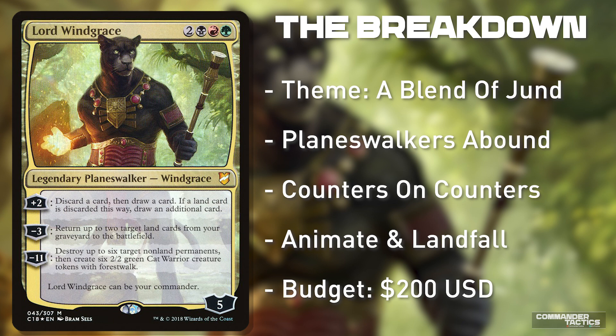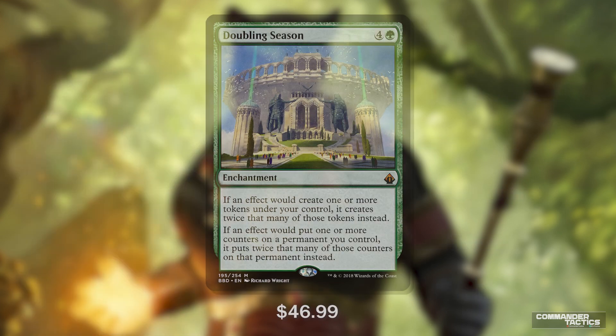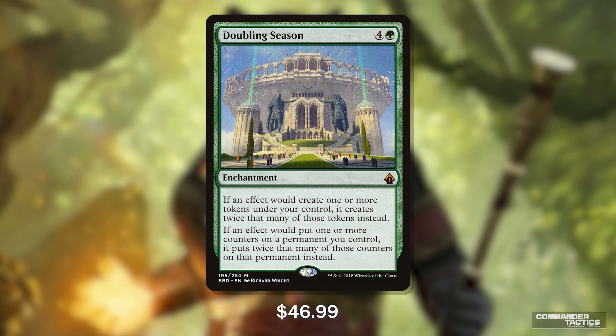Before we dive in, I want to talk about one specific card: the enchantment Doubling Season. Doubling Season is the absolute MVP and star of this deck, enabling all sorts of insanely powerful shenanigans by doubling tokens and counters as they enter the battlefield. But even with a recent reprint in Battlebond, Doubling Season is still sitting at almost $50. As a general rule, I try to steer away from cards exceeding the $25 limit, and being able to share these decks at a budget-friendly price is the main focus. But Doubling Season is so good in this particular deck that I carved out one fourth of our entire budget to include it. By no means is it a must-have, and everything will function very close to the same without it.